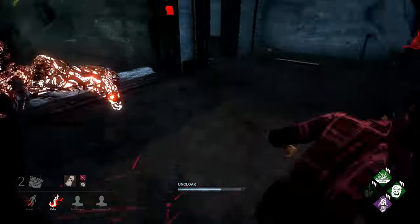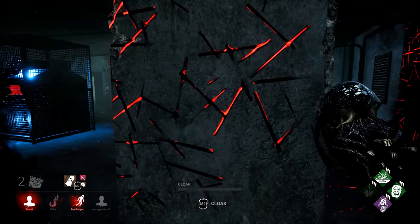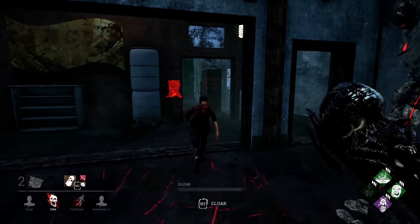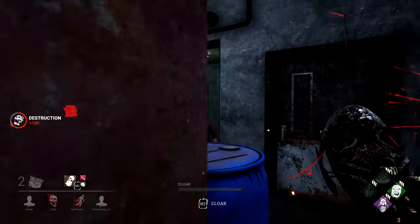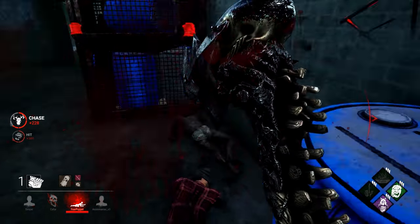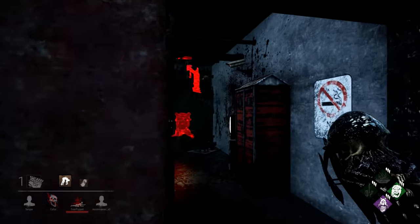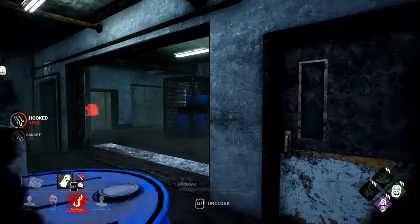Hello there. And I've still got my Spirit Fury Enduring prepped. So if she can find a pallet, she's going to be pretty much destroyed. She didn't use the two pallets there — really interesting decision. Okay, really interesting dead hard. And smash. Down to the last generator? God, this team is definitely very dedicated to cracking out generators. They're probably going to complain that I tunneled Nia at the end, but honestly they've tunneled the shit out of the generators, making it very tricky.